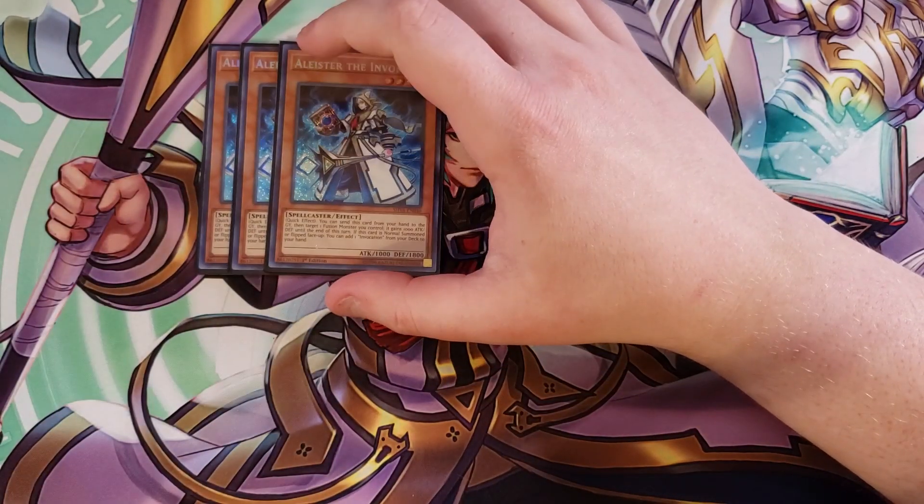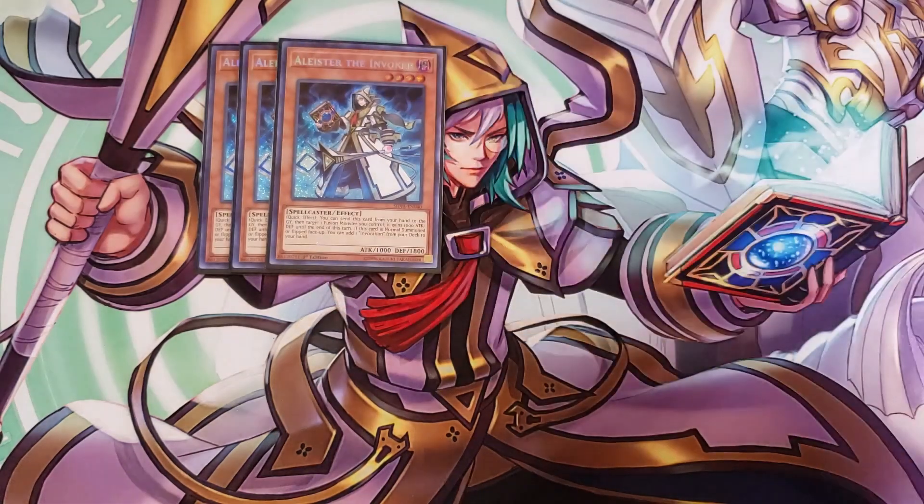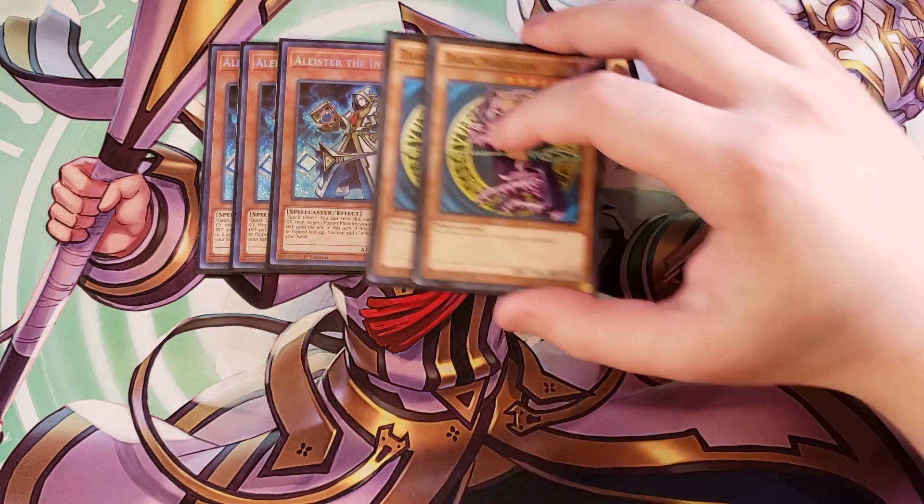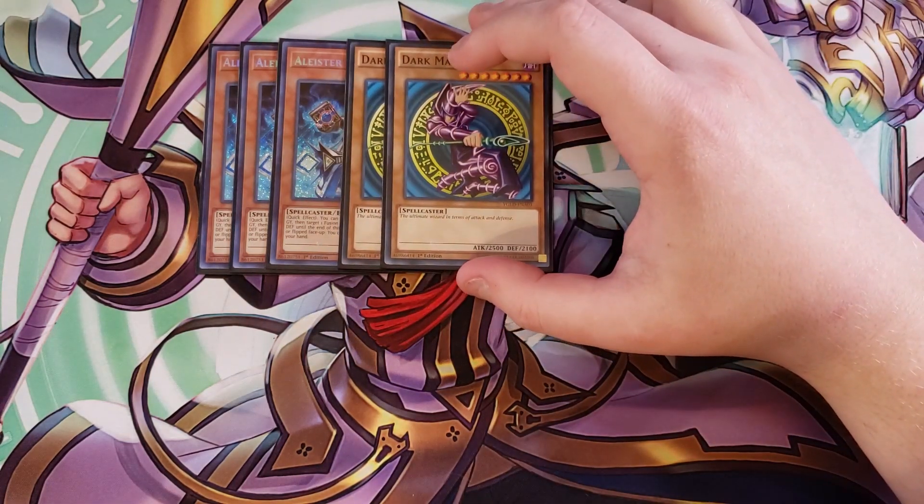We're playing three copies of Alister the Invoker, which is the best normal summon in the entire deck. It searches Invocation upon normal summon, which is a great effect to immediately get to your fusion spell. We're then going to be playing two copies of The Ultimate Wizard in terms of attack and defense, the Dark Magician.